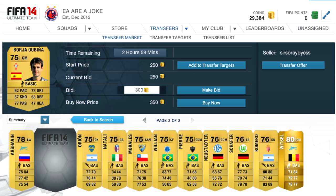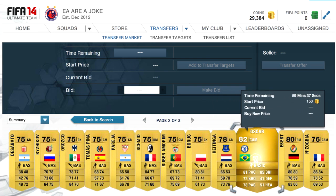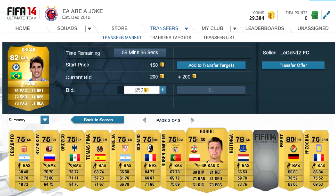You want to go up to the 59th minute with this technique and try to squeeze out some profit that way. I put 600 on an Oscar but someone outbid me again. So there you go — you can see how competitive the gold market is.